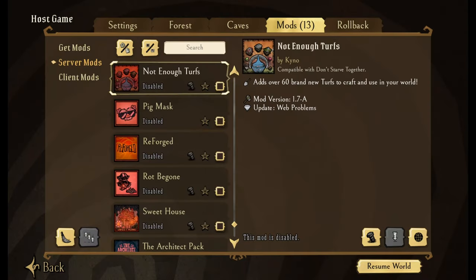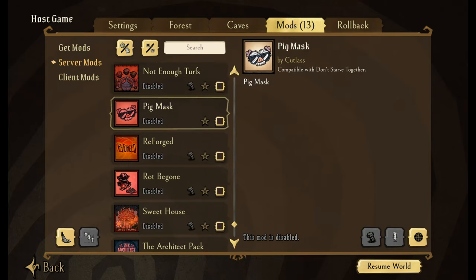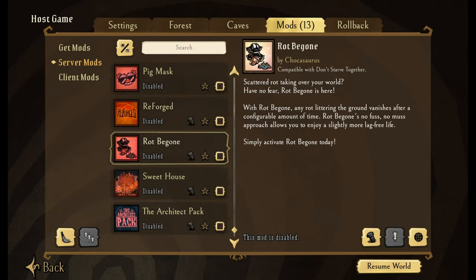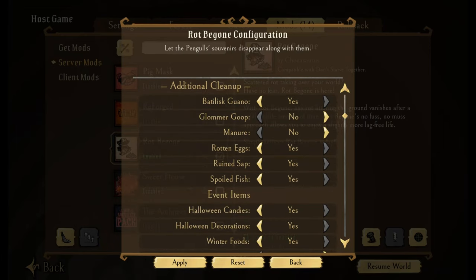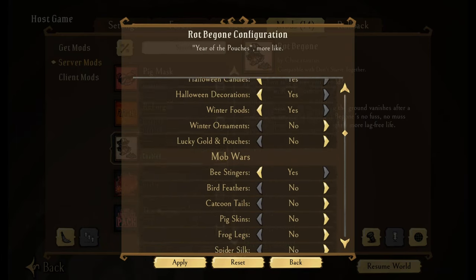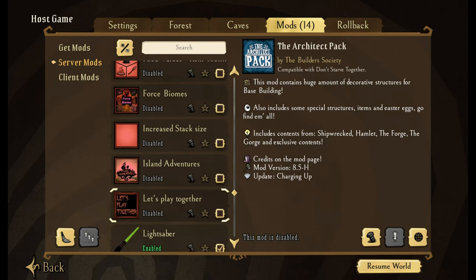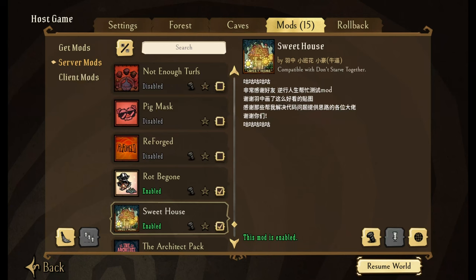Not Enough Turfs — that's over 60 brand new turfs to craft and use in your world, really nice if you like to make everything look shiny and fancy. Pig Mask compatible with Don't Starve Together — this is something they need to bring in for Wurt one way or another. Reforged — if you want to go back and play Reforged on your system, this is a way to do that. Rocky Gone — thank you Carrie Cat for this recommendation. This will allow you to have certain things automatically clean up after holiday events: manure, rotten eggs, Halloween candies, winter ornaments, so it doesn't lag down your server. The Architect Pack is kind of like Too Many Items — build everything including items from Shipwrecked, Hamlet, The Forge, and The Gorge. Sweet Home is a fantastic mod — let me show you what this one does.